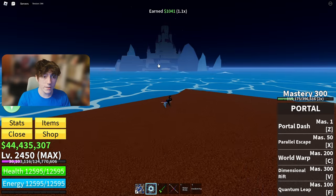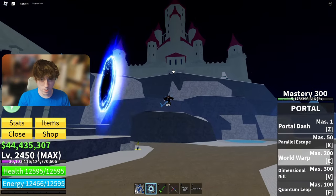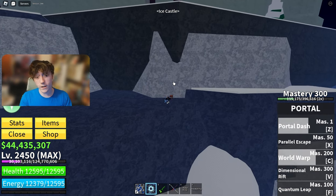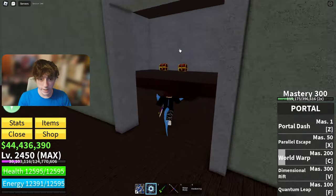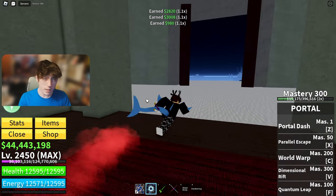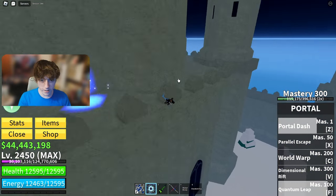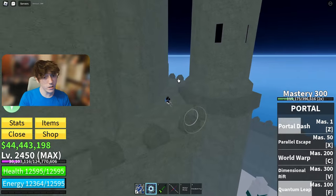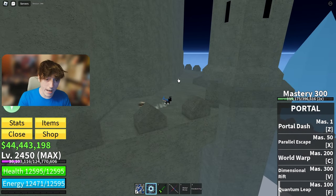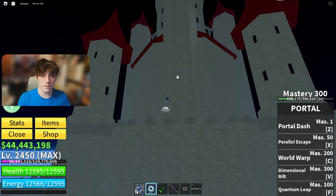Seems we're right next to the ice castle, so that's probably where you want to go next. Winter Castle — go up here, there's a chest sitting right on the hill. Then go up into the castle and there's three chests. There's normally a blue chest up here too, but I already got it earlier because I'm literally Fist of Darkness hunting right now to get every item in the game.